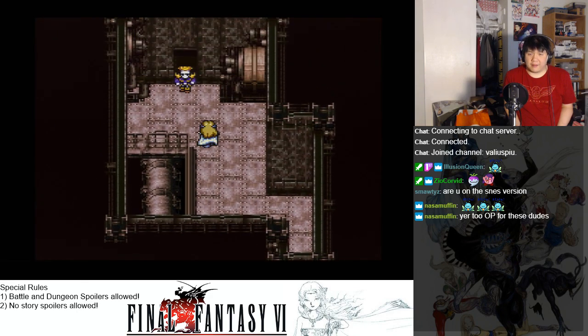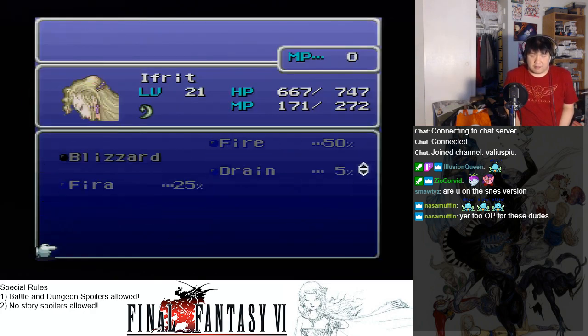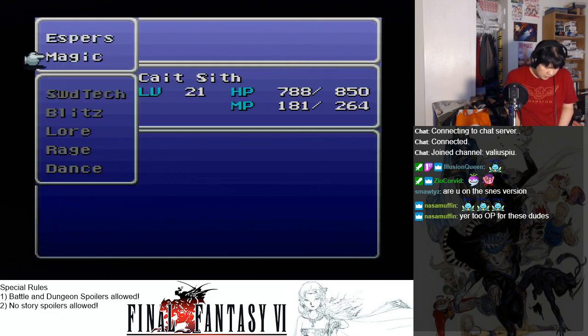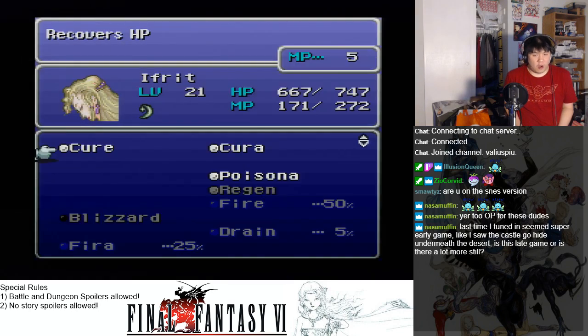There's an enemy up ahead — we need to deal with him. I think we've got enough magic. I believe this guy is pretty strong from what I remember. He's not weak to anything right now — you have to check what his weakness is at any time. She has Libra, so I'll have her check on him. Oh shoot, I need Float — crap! Does anyone have Float? Wait — who has Float? Oh, you have Float, yes! Good, we need to float everyone now.